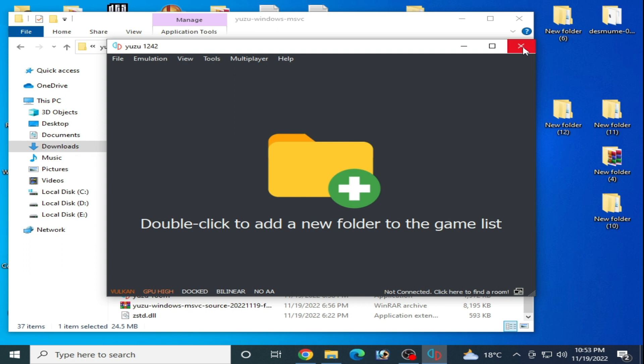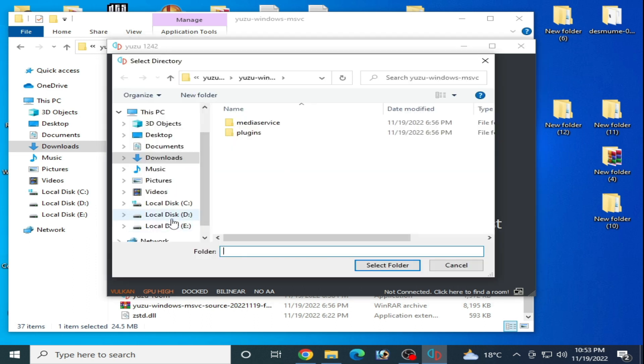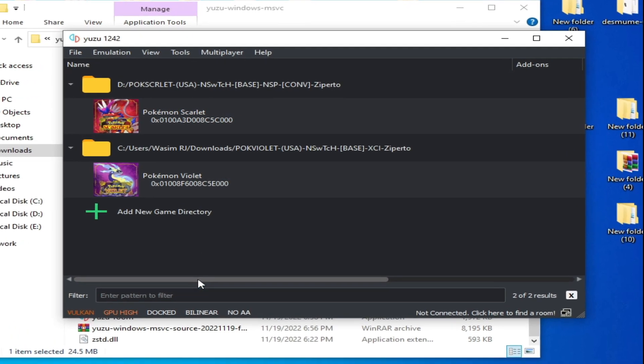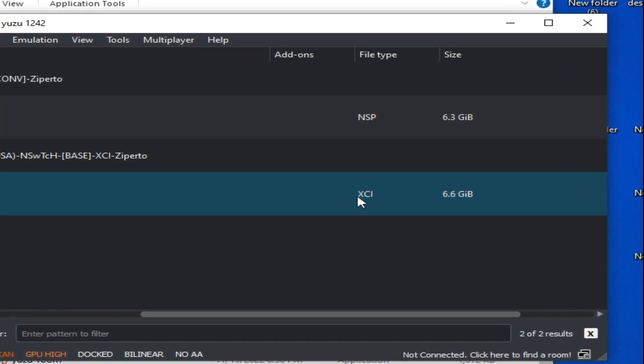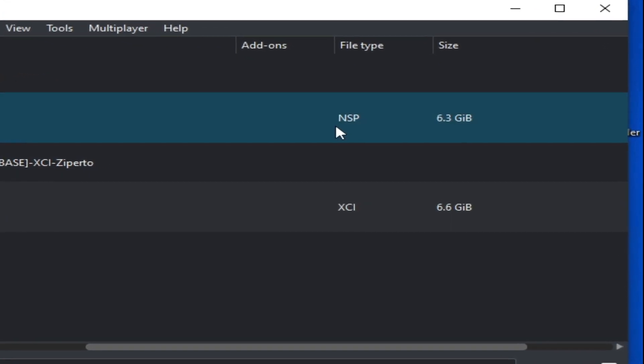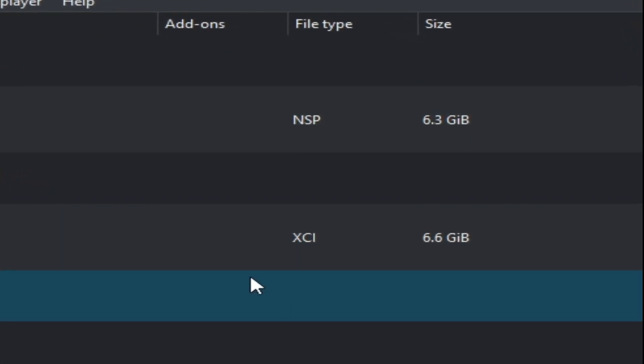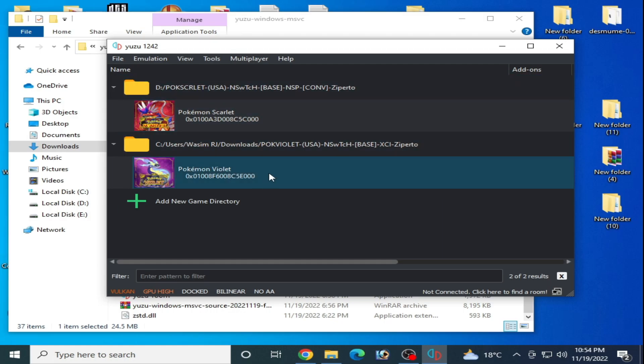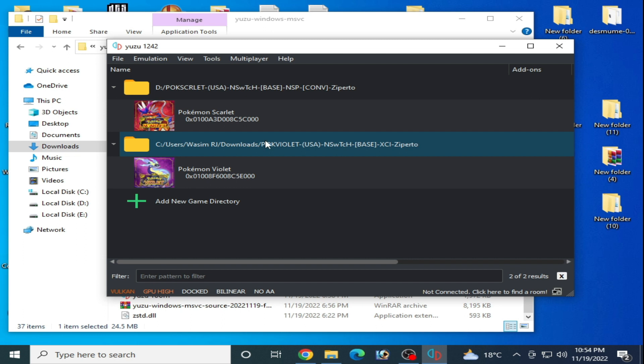Select your game directory and double click. One very important thing: do not use XCI files — use NSP files instead of XCI. Many XCI files are not working in Yuzu emulator, so you can face low FPS problems or crashing problems with XCI files.